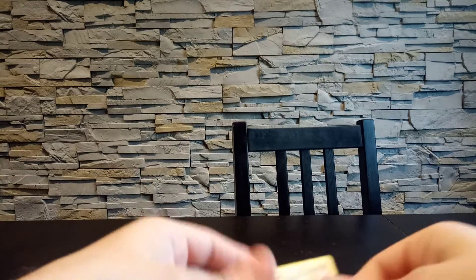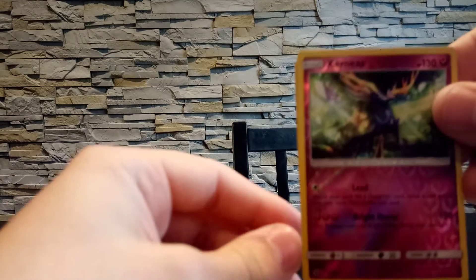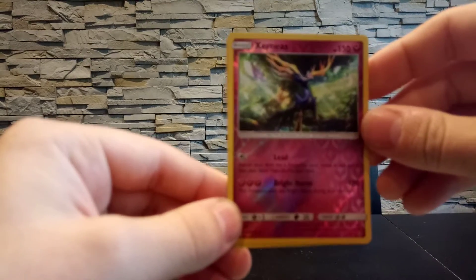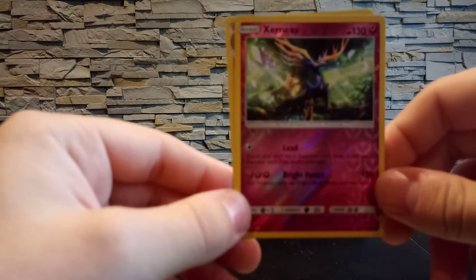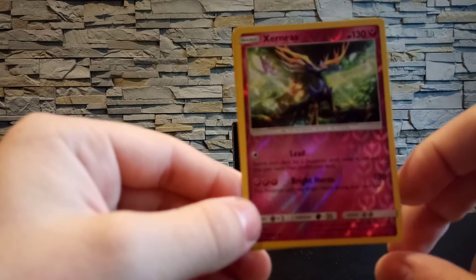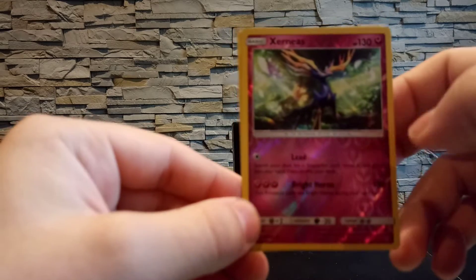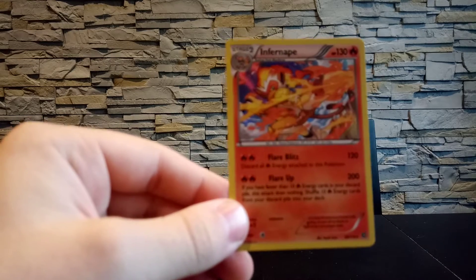I will open up all of those Crimson Invasion blisters in the near future. I would have also bought some Burning Shadows but they were unfortunately all bought up. So here are all the pulls: we have a Kirlia and then we have the holo Infernape.